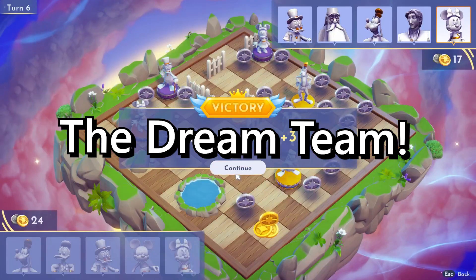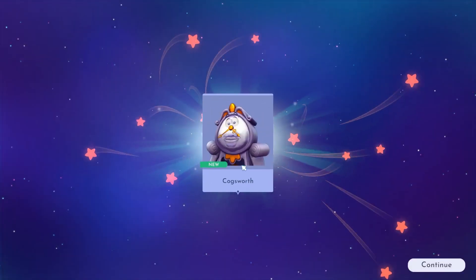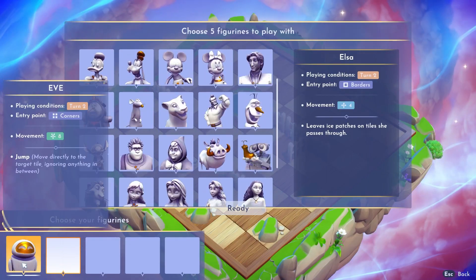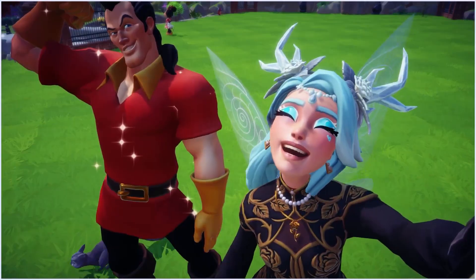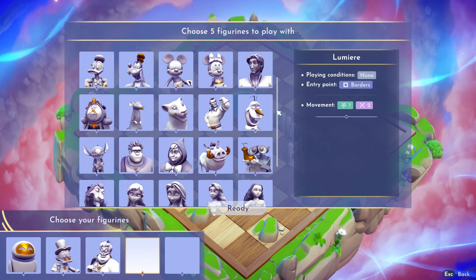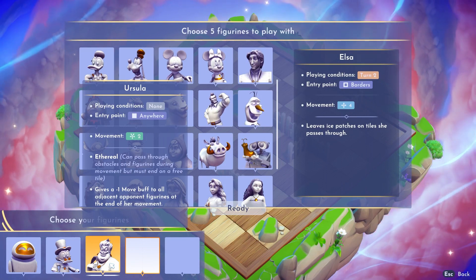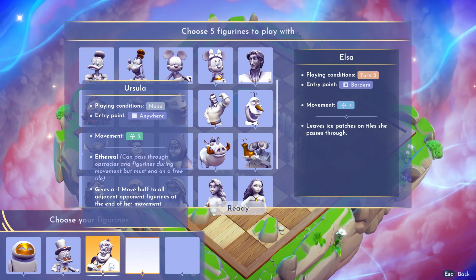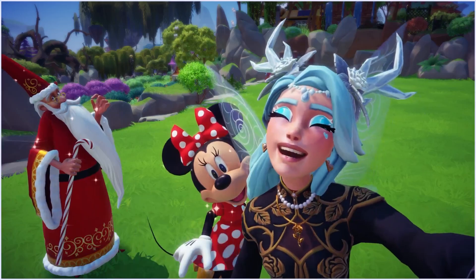Our winning strategy will require our Dream Team, which you can start building as you get characters in your roster. We'll start with Eve — once you have her, put her in Goofy's place, as she can be placed on any square on the board. Honestly, best character ever. Our second character will be Scrooge, and I'm sure you already know why. Our third uses our villainous side with Ursula. She can spawn on any square, she can move through obstacles, and she can reduce the movement of an opposing character when she ends her turn near them. She is so wicked and so much fun to play.